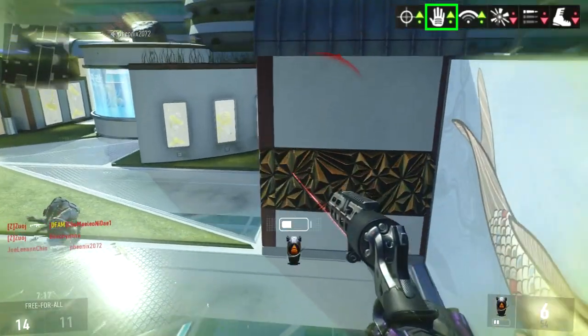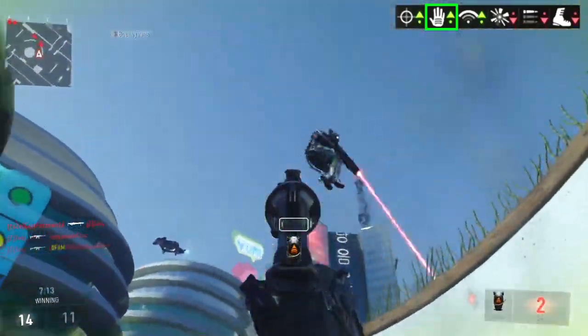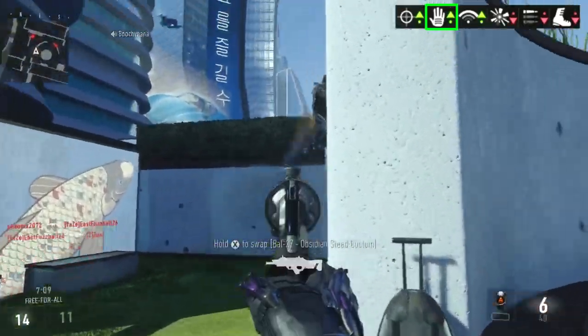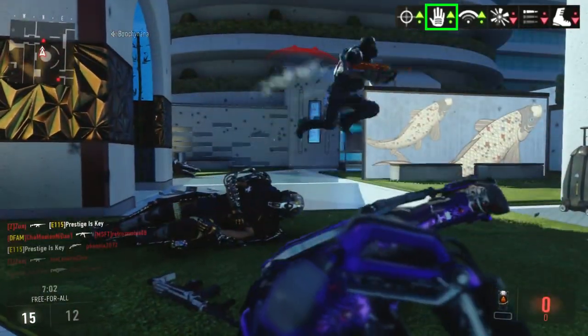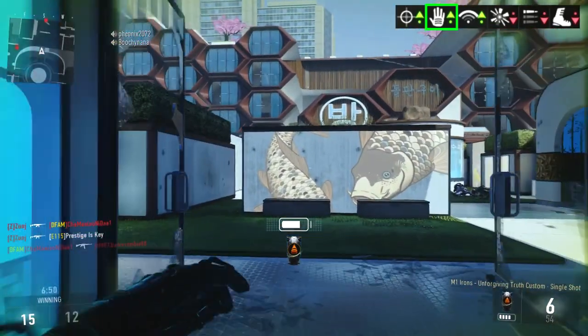This is a good weapon to use while akimbo. If you really wanted to go that extra mile, you could throw on the laser sight like I have in this gameplay. That way you're still able to have that added accuracy while aiming down sight to pick off enemies at super long ranges — but once again, that's when that four shot kill is going to come into play. So if you're one of those people that likes to run and gun at super close range, akimbo is definitely the way to go with this variant.